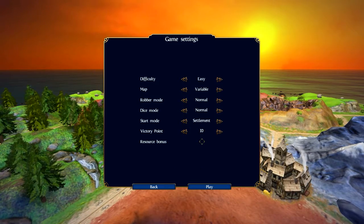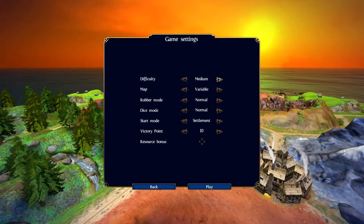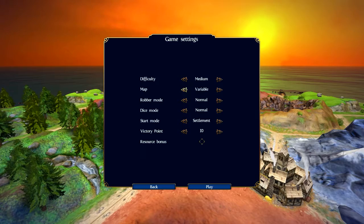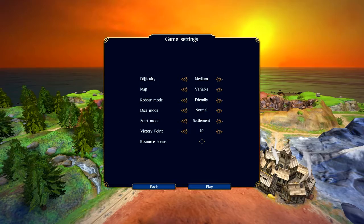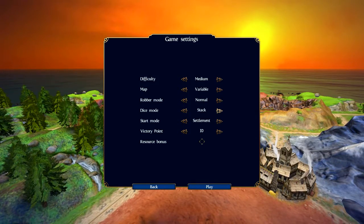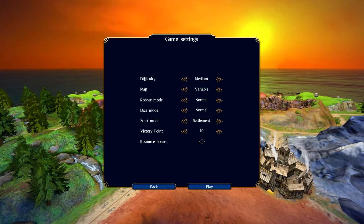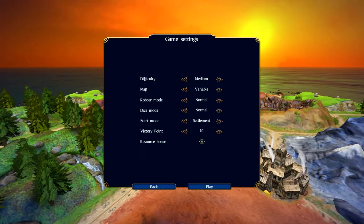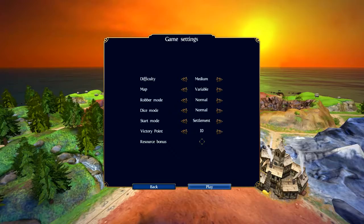I read, like always. Difficulty — let's go with medium since it's been a long time. Map — fixed or variable? We'll go variable for sure. Robber mode — I always do the friendly robber for home use, but let's just do normal. Stack... I don't know what that means, so let's just go with normal. Settlement for type 10. Resource bonus — no, I don't know what that means. We'll play it to 10 points for sure.